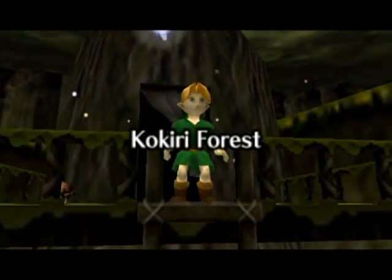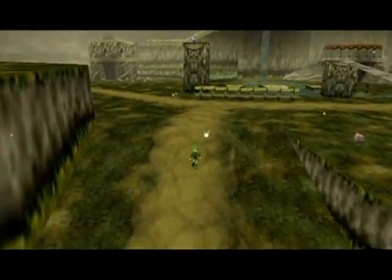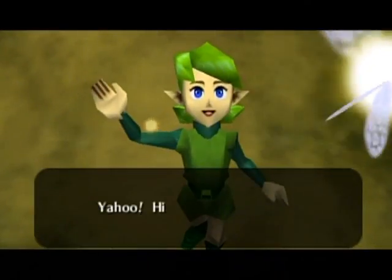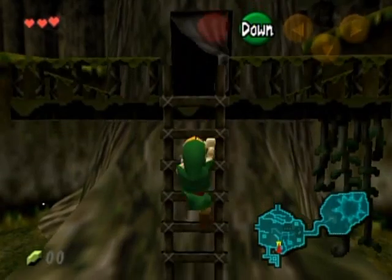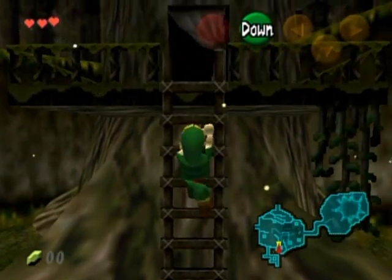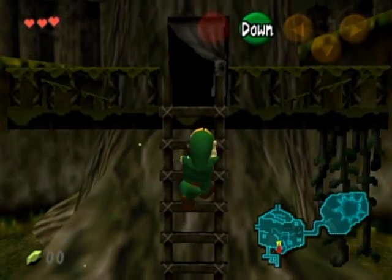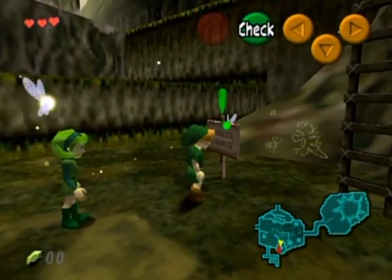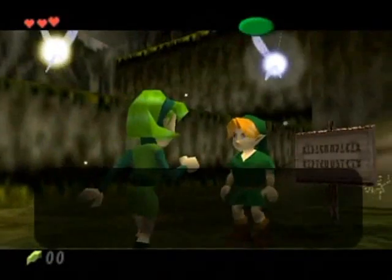Let's go to Kokiri Forest, where we have been living all our lives, that I know of. And who is this lady? Anyway, climb down this ladder. You'll notice that icon just changed there — that would be blue in the N64 version, and the red one would be green, because the colorations for the N64 controller and the GameCube controller are different, so they changed that as a very nice touch.